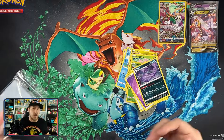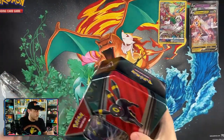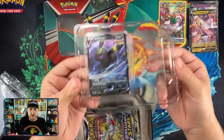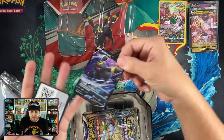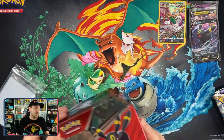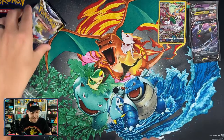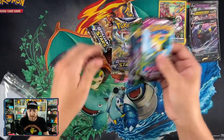Tins historically have not been worth it for me, but let's get into the Umbreon tin and see if Umbreon can do better than Espeon. I mean, everyone loves Umbreon, so just getting that promo alone feels like a win, right? The pack selection looks the same — two Brilliant Stars, one Fusion Strike, one Evolving Skies, and one Chilling Reign. We'll save the Chilling Reign pack — superstition — and start with Brilliant Stars.